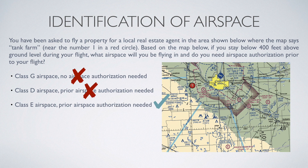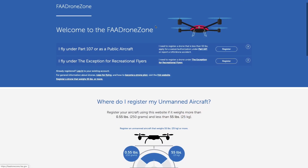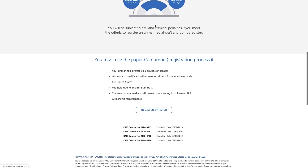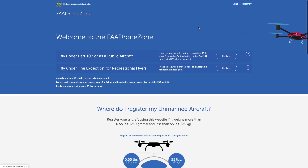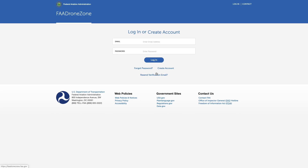That last one might be a little bit harder, because a lot of times clients call in last minute and want things done. But if you can get airspace approval through the Drone Zone quickly enough, then you can fly it. Once you know you either don't need airspace authorization or you can get it before your flight, you can confidently tell your client that you can fly their property.